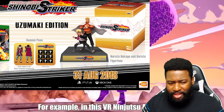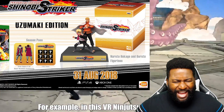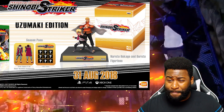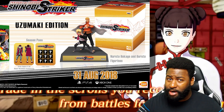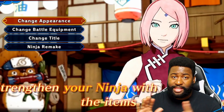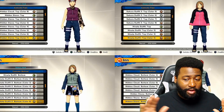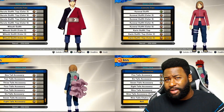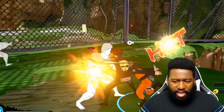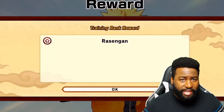So if you get the Uzumaki Edition you'll get the statue and the season pass, which comes with the Jiraiya outfit and nine DLC packs. I'm not sure what DLC packs means exactly — is that nine DLC characters? If you get the Uzumaki Edition, those packs would already be purchased and will download automatically when they come out, but I don't know what DLC packs include beyond just characters.